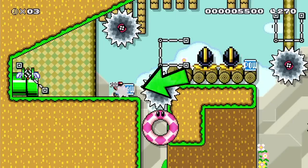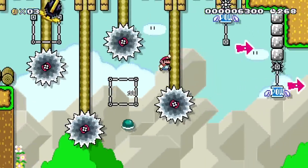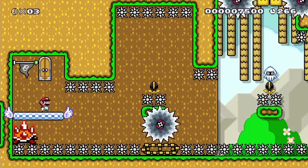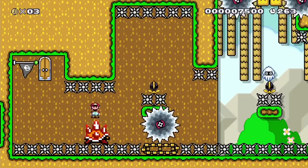Now in this next part, I kick the shell so it lines up with me for this midair jump, and I throw the POWs to destroy the muncher enemies blocking the door. I skip the checkpoint and control my jumps on the spiny enemy over the spikes.